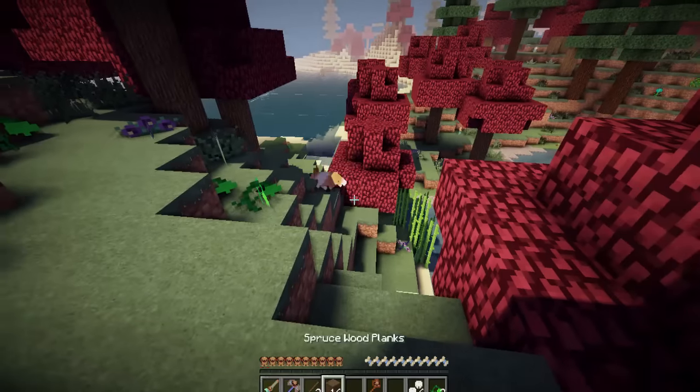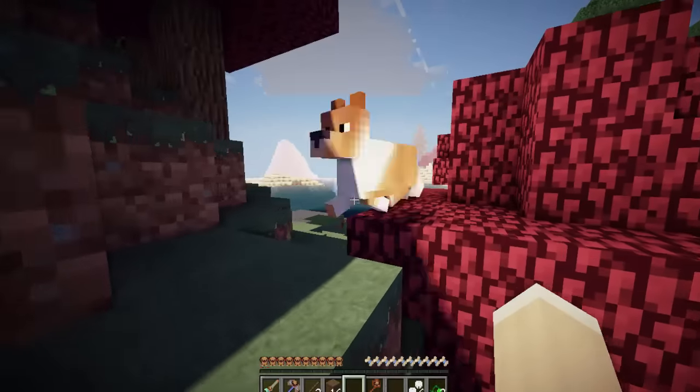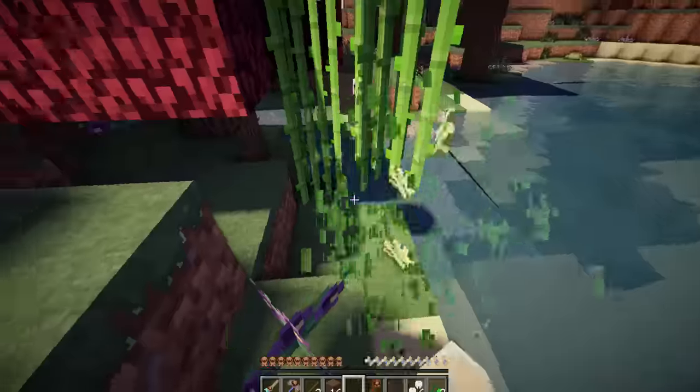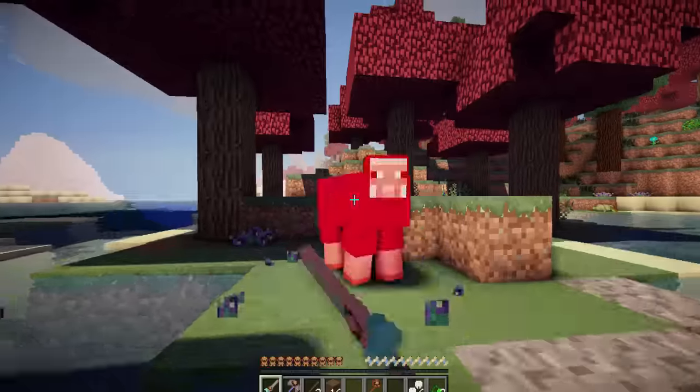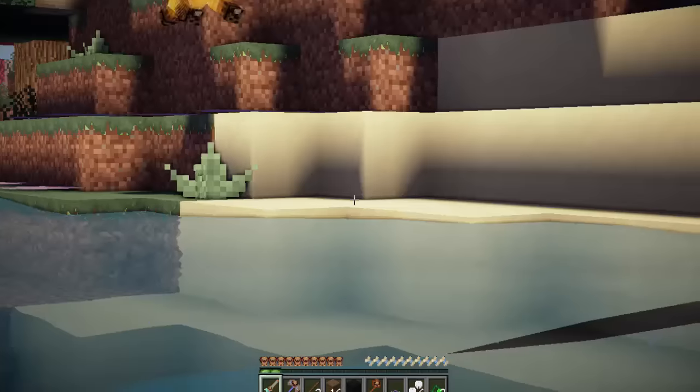Oh my gosh, it's a corgi! Beautiful — you're gorgeous, running around in circles like a crazy puppy. Look, there's more sugar cane over here. Hello sheep! I actually think we should kill the sheep so that we can get its wool, because we will need a lot of wool to make a bed. There's a fox!